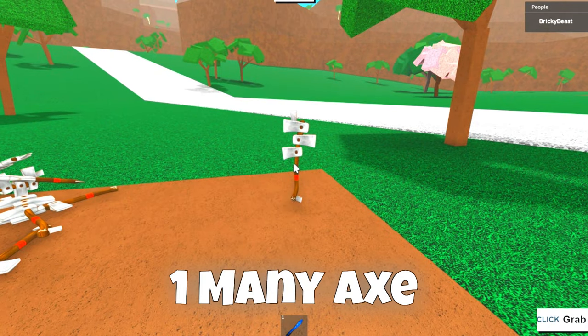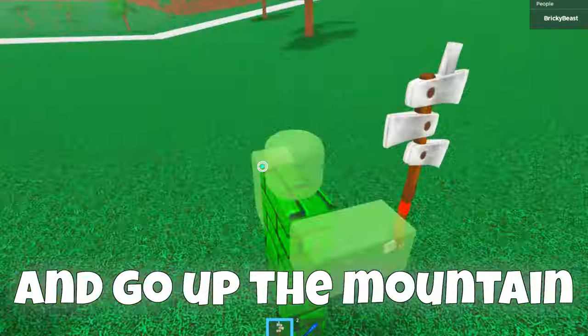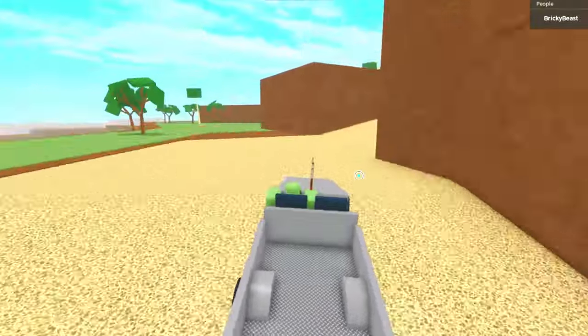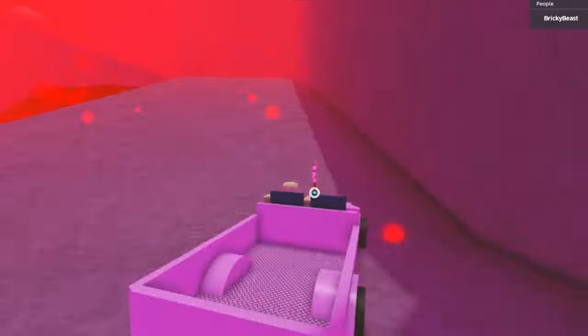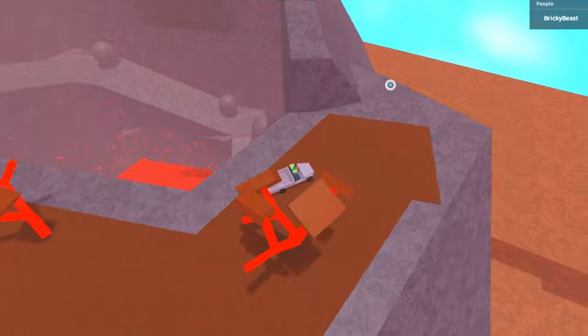So how do you turn one mini axe into a big pile? You should take your axe and go up the mountain. Now go up the volcano.